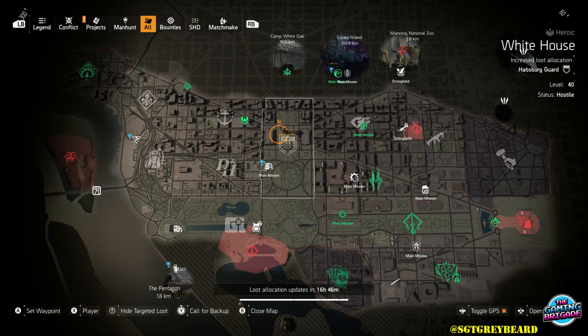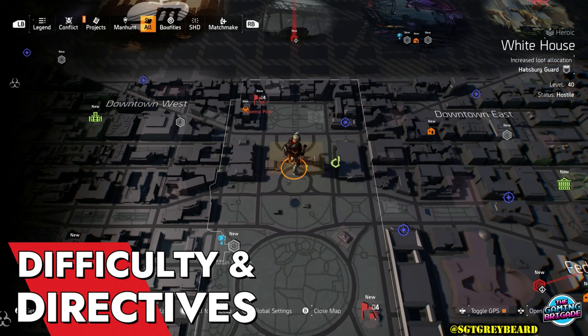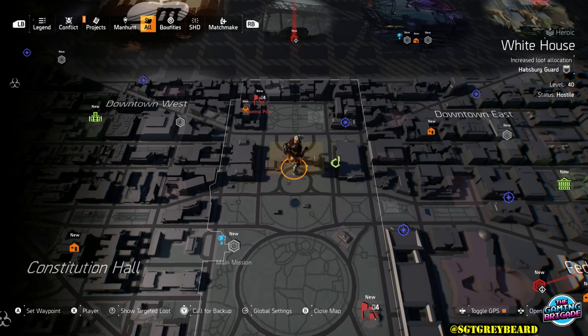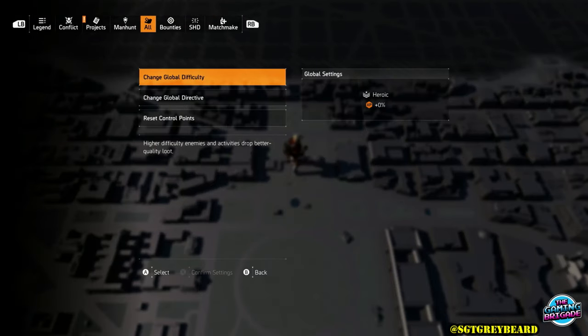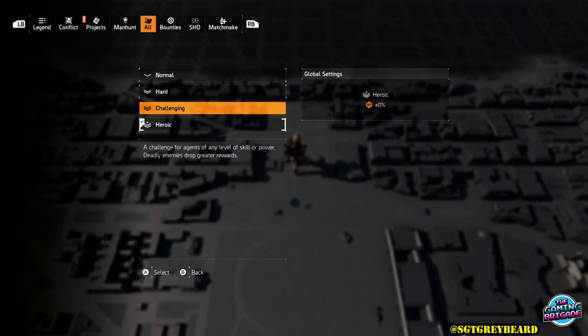That now brings us to talking about difficulty and directives. In order to change that for a level 40 character, at the very bottom you can see there's a prompt that says global settings. Once you press that, you will be taken to this page and this is where you're going to choose the world difficulty that you play on. Most of you know you always want to play this game in the highest difficulty possible because that is always going to equate to much better loot.